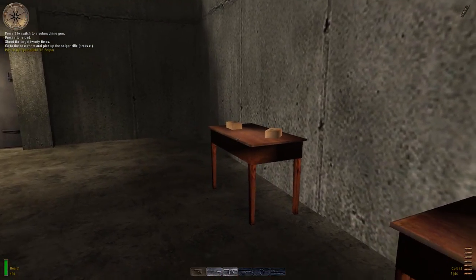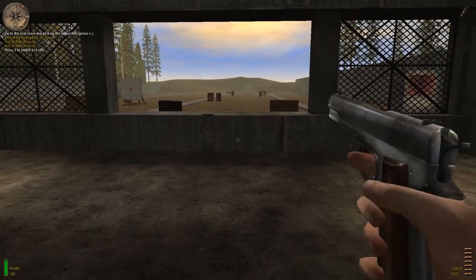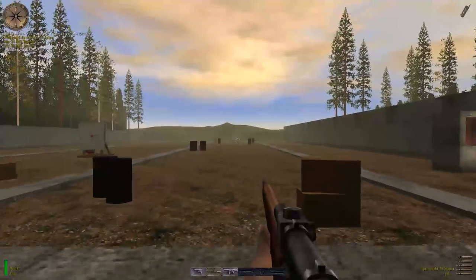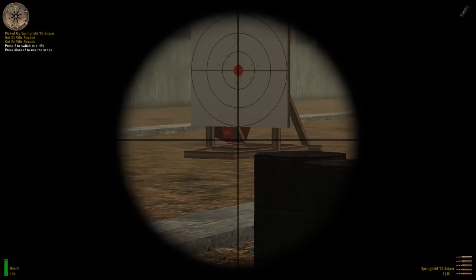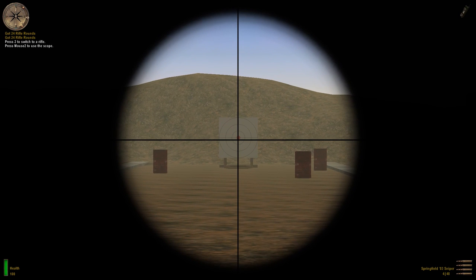Switch to the Springfield 03 sniper rifle by pressing the rifle key. Press the secondary attack key to toggle the sniper scope on and off. Aim through the scope at the longest target. Hit the red dot three times.